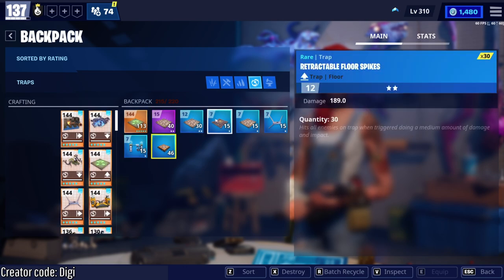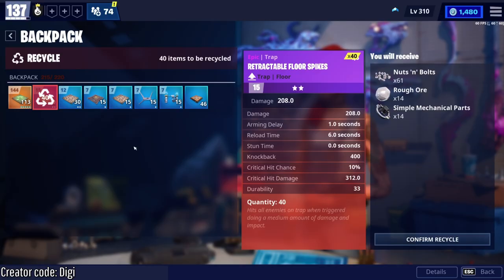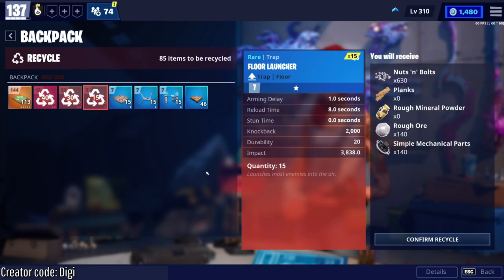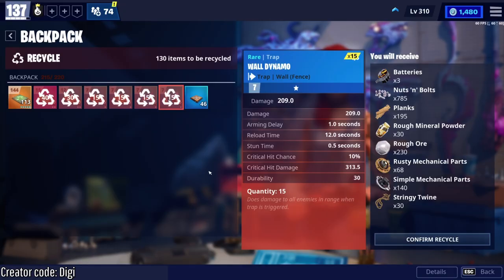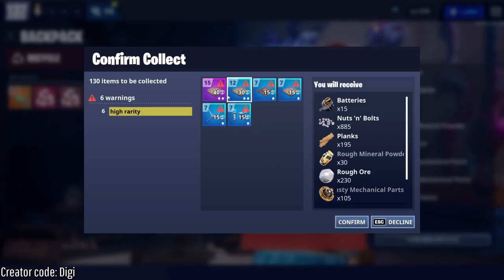So these are all the traps that I got from the expeditions. If we just recycle them, we'll see how much stuff we get from them. So now if you look, we get some batteries, like a ton of nuts and bolts, planks, rough ore. There's other low level things we just junk. This was not even a great return — I just kept getting floor spikes. Sometimes you get ceiling electrics and gas traps and stuff like that, and you get a bunch of batteries from those ceiling electrics.